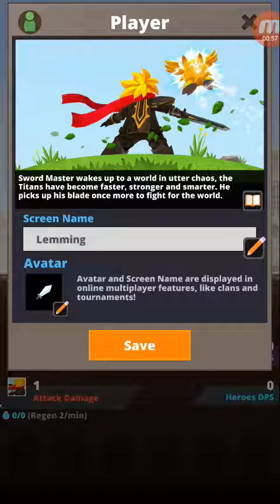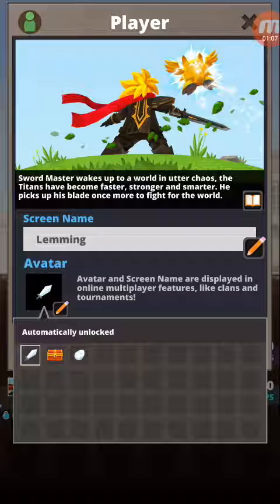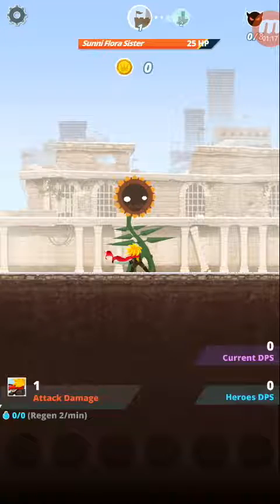The name Lemming just came to my head. I can also customize your picture, but I don't want to change stuff in the photos — I thought it was actually gonna go into my gallery. You'll be this egg if that's the case. Here we go, we got Lemming, and we got Sonny Flora's sister.